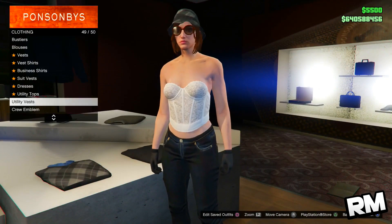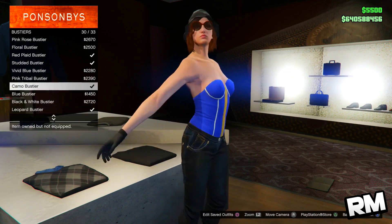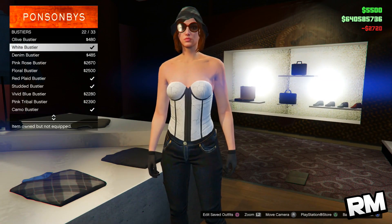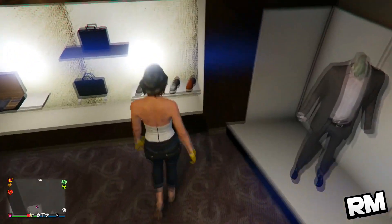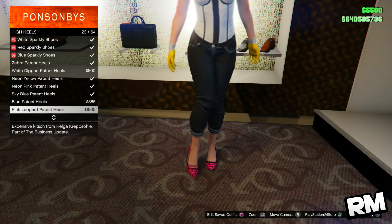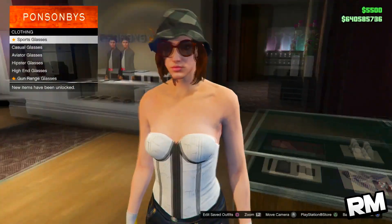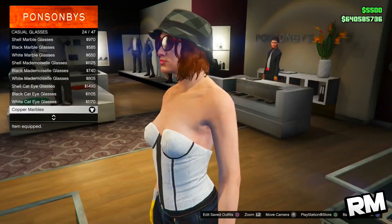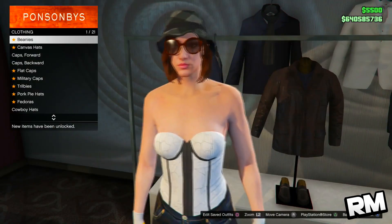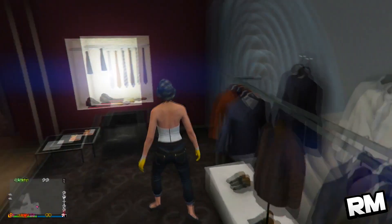To create the first checkerboard outfit, go to the top section and pick one of the bustiers — the white bustier. Go to Tops, then Bustiers, and pick the white bustier. Then make your way to the pants section, go to Jeans, and select black crop jeans. For shoes, go to high heels all the way at the bottom and pick charcoal platforms. Then make your way over to the glasses section, go to casual glasses, and pick copper marbles — this will create checkerboard glasses for you.